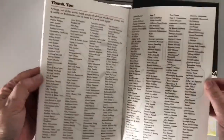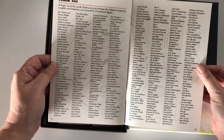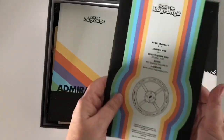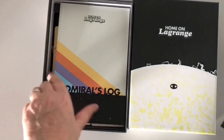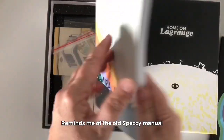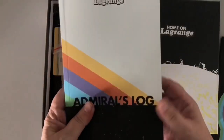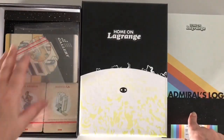Pretty big rulebook right there — all the Kickstarter backers, I would assume. 16 pages without the insert. It's a really sturdy rulebook, like a thick stock. Okay, this is where most of the weight came in — the Admiral's Log. 173 pages. That seems to make up the bulk of the game.